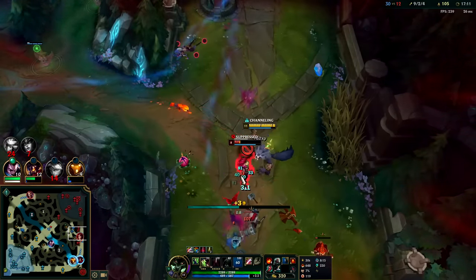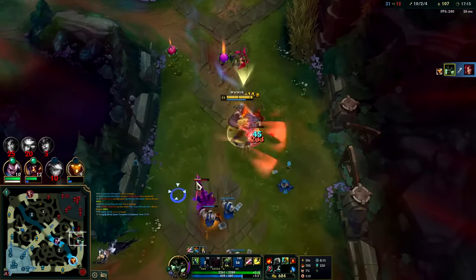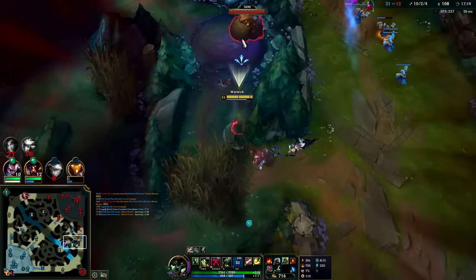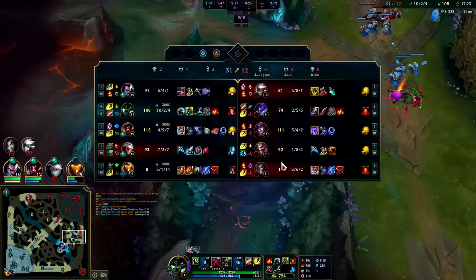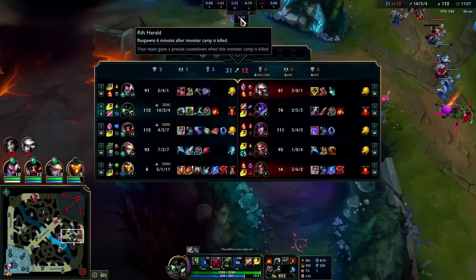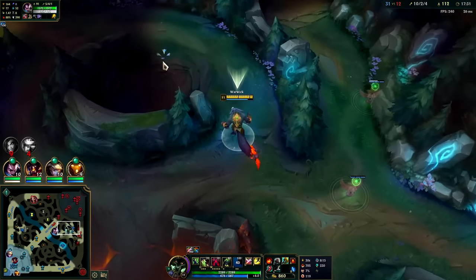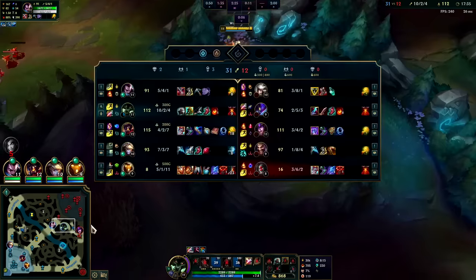She's basically on top of her turret here. R into Q — no counter play, got absolutely missiled there. Flame Dragon is the most important Dragon for crit champs and for Robin Hood champs — it's going to be very strong on our double crit comp to get two Flame Dragons, that's 10 extra AD. Very spicy. So I just blood scented the Syndra.